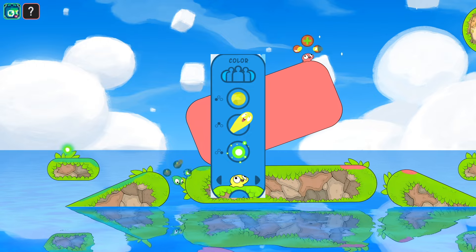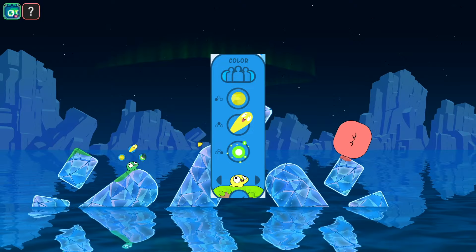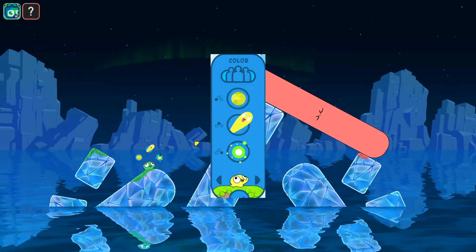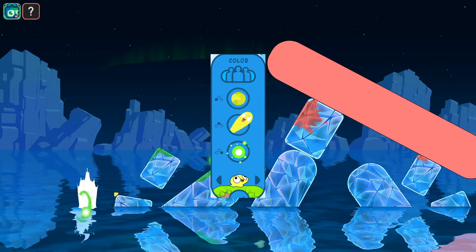Dash and ball are a super common combo. If you dash and then hit the ball, you go really fast and ram into people. The issue is it's super dangerous, so we add a revive, which lets you come back to life.